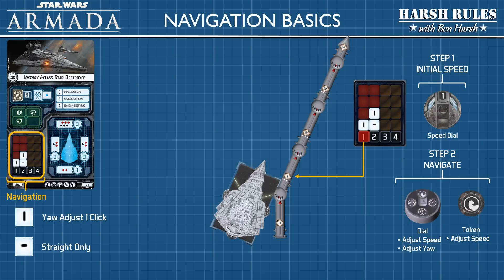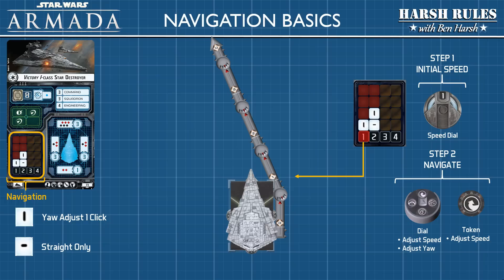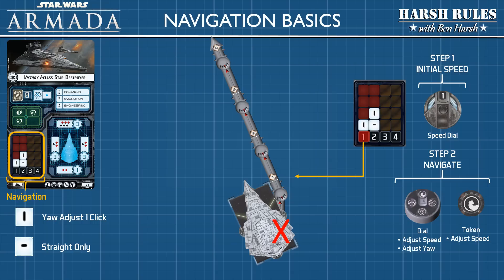In this example, the ship ends in a right turn. If you'd like to make a left turn, you need to move the range ruler to the other side of the ship. If you attempt a left turn with the range ruler in the wrong position, you will be in violation. When moving a ship on the range ruler, at no time can the base overlap the ruler. Therefore, move the ruler to the left side of the ship.